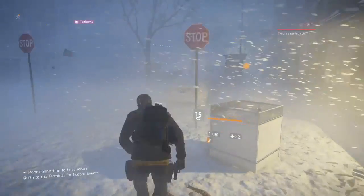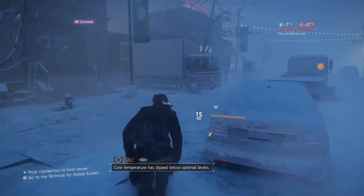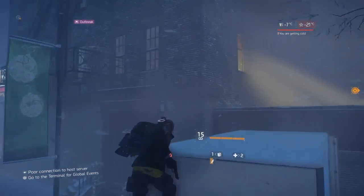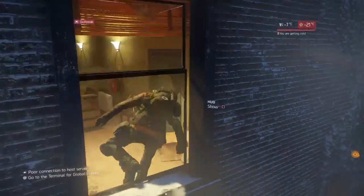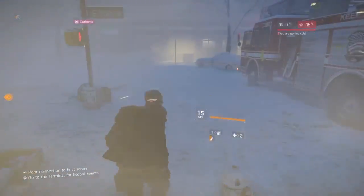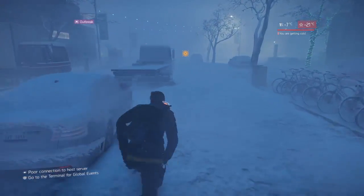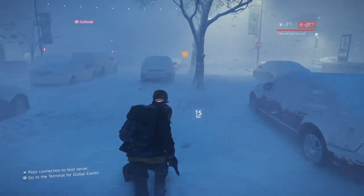The idea is to move fast, move quickly, avoid enemies unless you feel you can tackle them with your gear. That was a bit of a mistake — I came up on a roof thinking there was something there but it's just a shelter, so that wasted a little time. Stick with your path that you know.